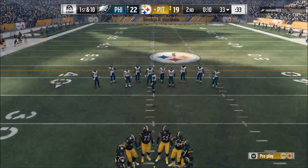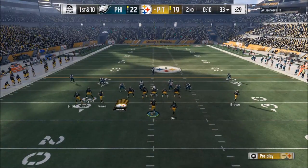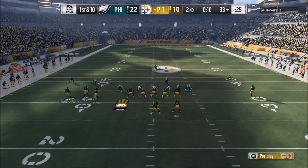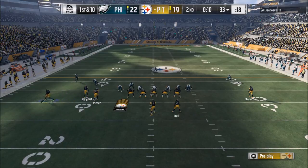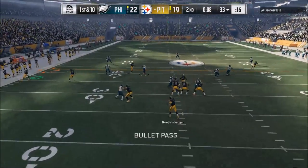Another thing with coverage defenses: if you blitz two people from one side and drop the other guys into coverage, that's a good tactic too. You still get the one-on-one matchups for those two specific rushers, and then you have a quarterback spy out there in case he rolls out. There are so many possibilities to create pressure.